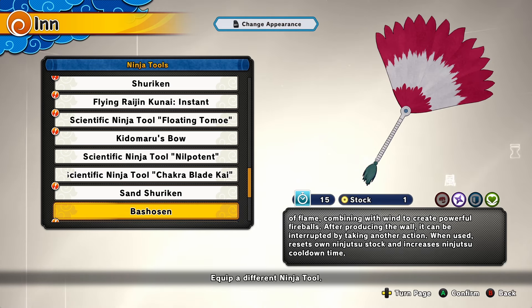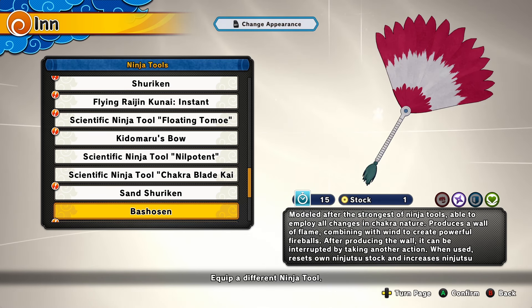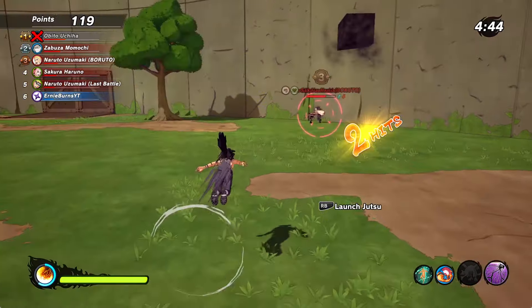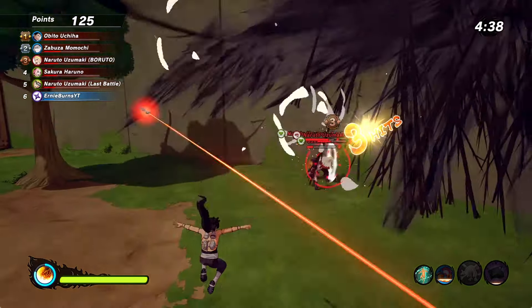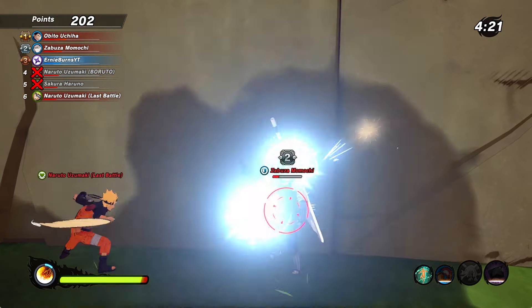The next tool is called the Basho Sen — this is the fan from Ginkaku and Kinkaku, the duo from the war. The description says it's modeled after the strongest of ninja tools, able to employ all changes in chakra nature. It produces a wall of flame, combining with wind to create powerful fireballs. After producing the wall it can be interrupted by taking another action, but one use resets all ninjutsu stock and increases ninjutsu cooldown time. Rangers and healers can get this ninja tool too. It does a two-step attack — the first step hits them, but the second effect causes you to lose your jutsu.